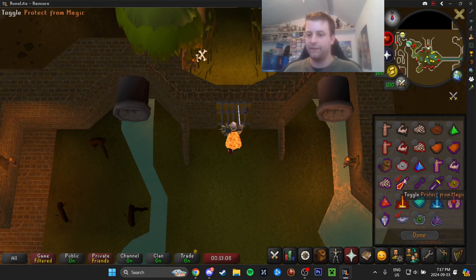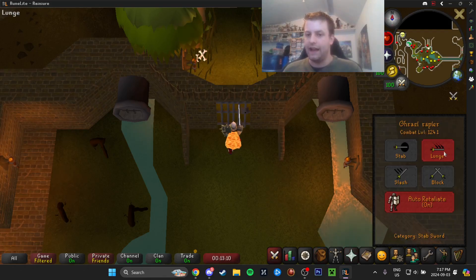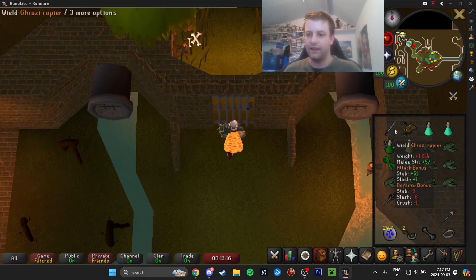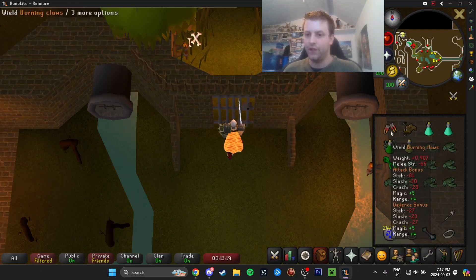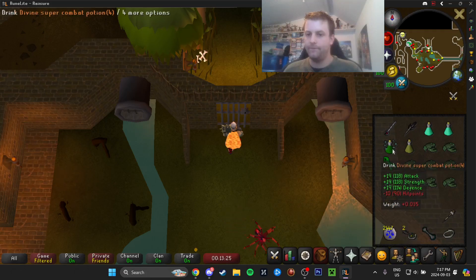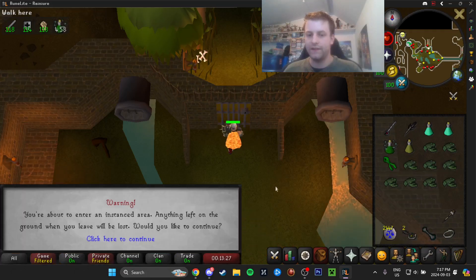For quick prayers, use protect from magic and piety. I've switched the burning claws from lunge back to slash because they are primarily a slash weapon. We can start with the burning claws on, use the angler pot, and then use our mossy key to enter.